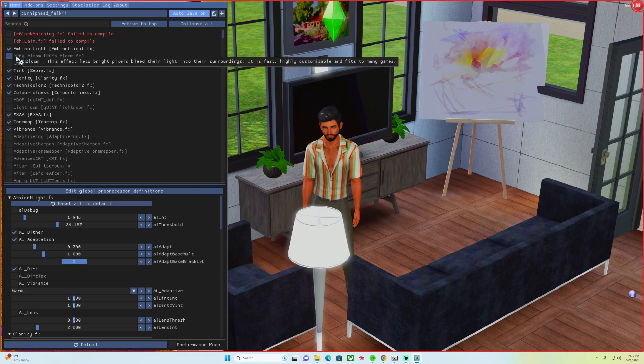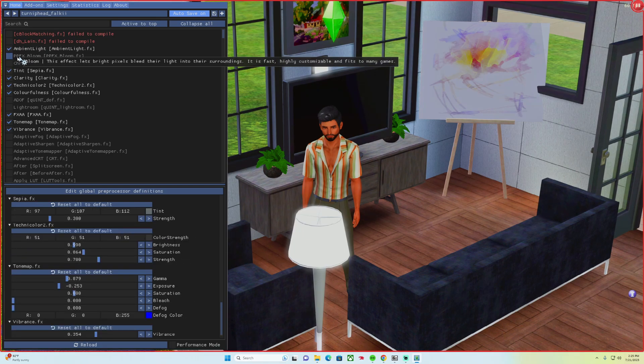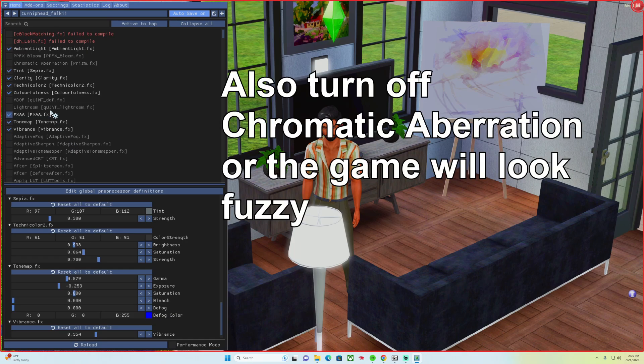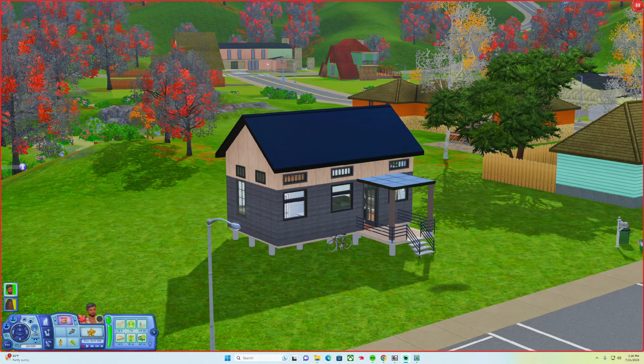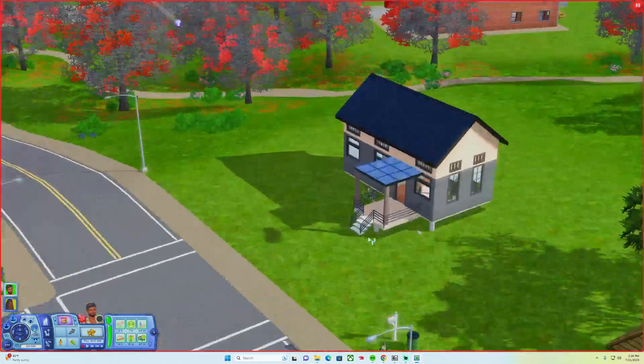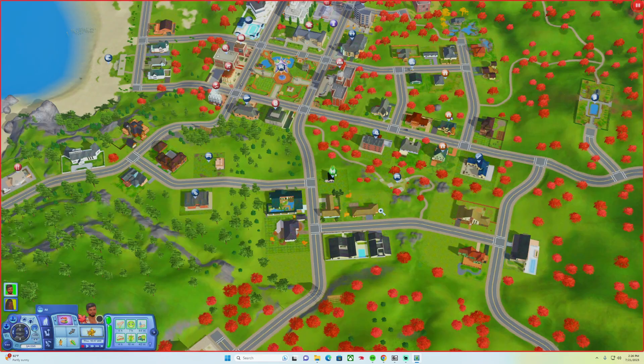To activate the preset, open the ReShade menu in-game and scroll through the preset selector at the top to find 'turniphead_falke.ini' and select it. I make a couple of changes to the preset: I untick PPFX Bloom because it makes the game too blown out and blurry, and I also removed depth of field since it doesn't work well in Sims 3 — it's very glitchy and requires turning off edge smoothing, which I don't want. At this point you should have a very vibrant, well-lit game with sharper textures, much more modernized than vanilla Sims 3.